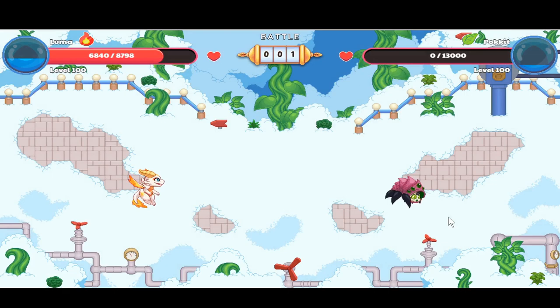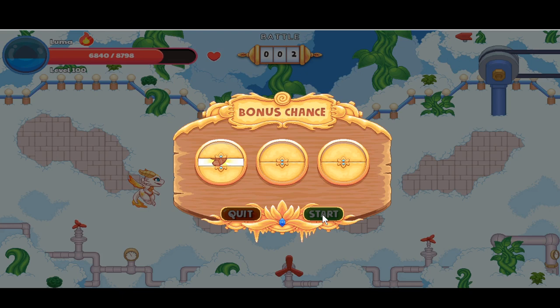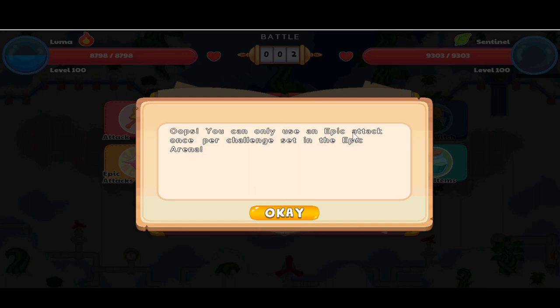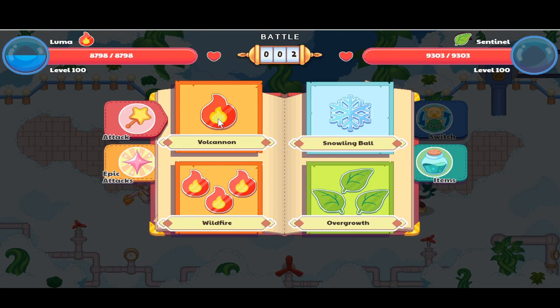We did five thousand nine hundred thirty-one damage with the spell power bonus. We need to complete ten battles to get an awesome reward. Battle two starts — we got evasion up, bonus stars, and a heal. We're at full health and we're against a Sentinel.